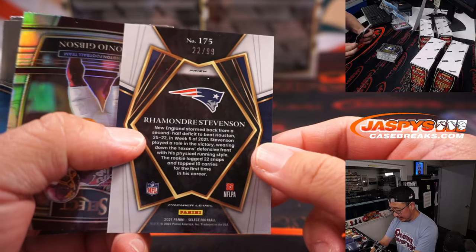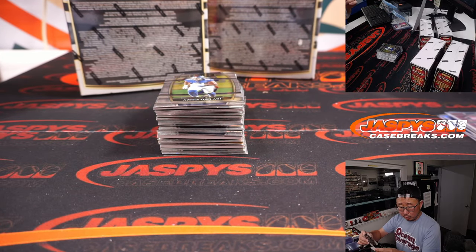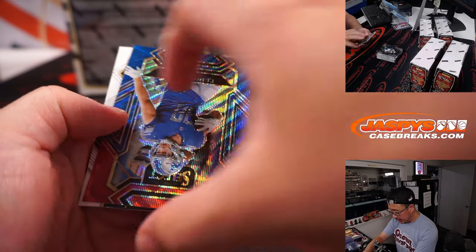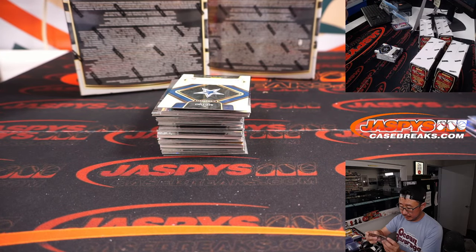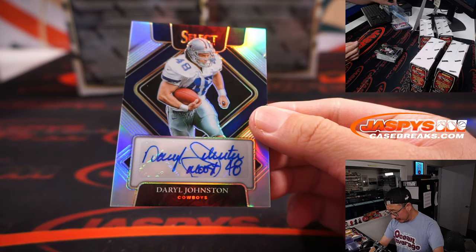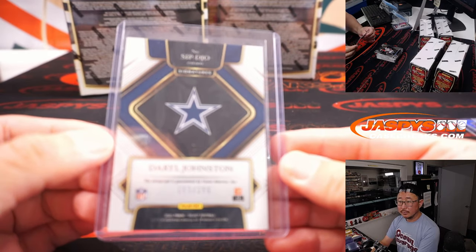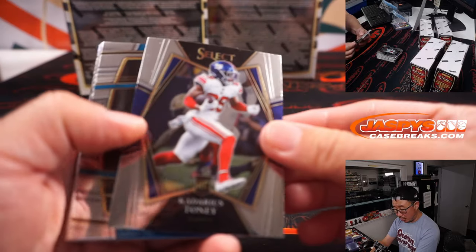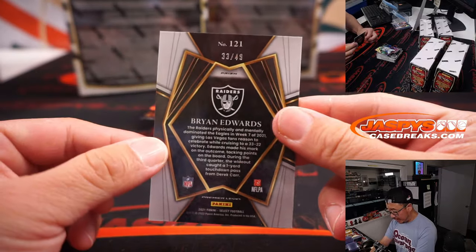There's Ramondre Stevenson to 99 — that will be for Rory and the Pats. Rory McIlroy winning the FedEx Cup today, that was a pretty exciting finish. TJ Hockenson to 149, Detroit — that's going to be for Sean. Not a lot of running, but Marathon Man is a good movie. And there's Daryl Johnston — Moose — that's going to go to Sean Maddox and the Cowboys. 153 out of 299. The Running Man with Arnold Schwarzenegger. Brian Edwards Lime Green, 33 out of 49.